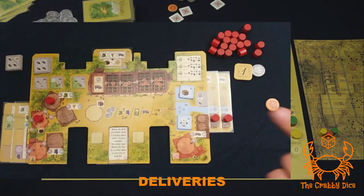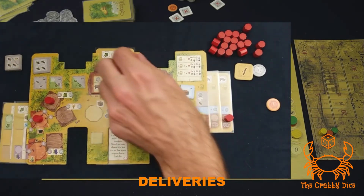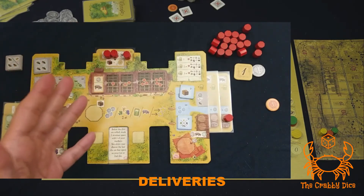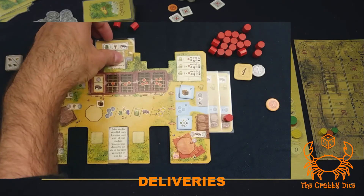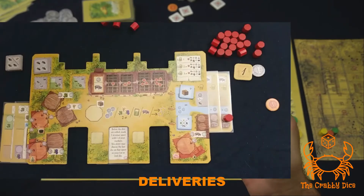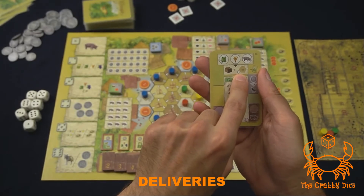Now let's talk about sending goods to order cards. Same concept — take goods from your player board area and put them on the order card. For example, take a pig for one delivery, an olive here, and a wheat here. You don't have to place all of these in one go — you can do it over multiple rounds. When you finish the card, you're going to gain three benefits. The first benefit you'll almost always get is a commodity good — take a token and put it in the commodity spot.